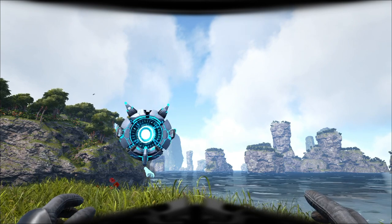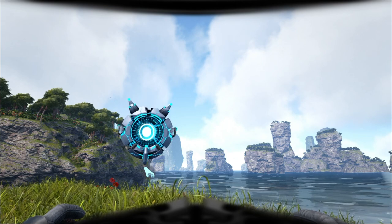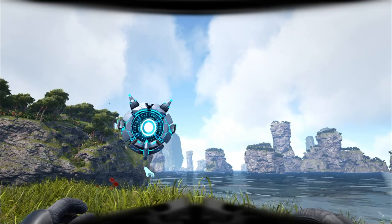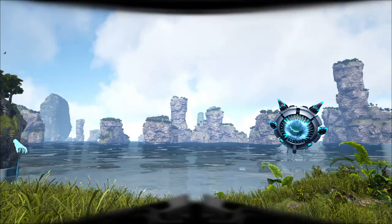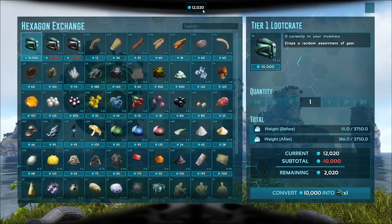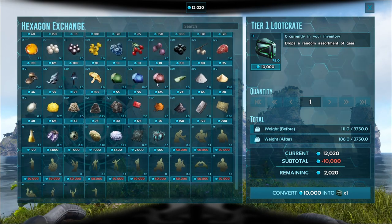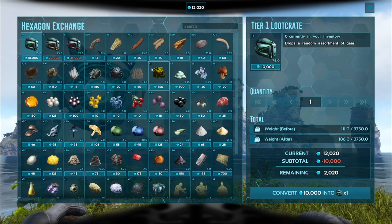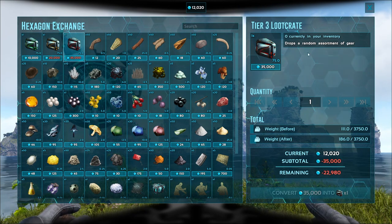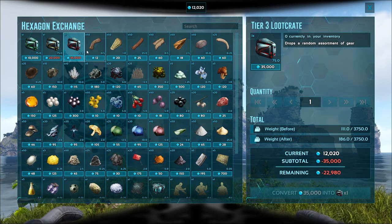There are two bosses on Genesis 2: Modar and the Master Controller. Completing the Master Controller on alpha level gives you an extra 15 levels on your character. In order to open these up you need to do quests and get hexagons. In the hexagon exchange menu you can buy emotes, resources, and random assortments of gear — you can see those options here which allow you to convert hexagons into useful items.